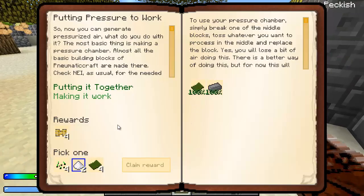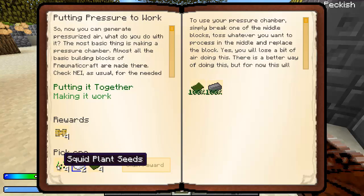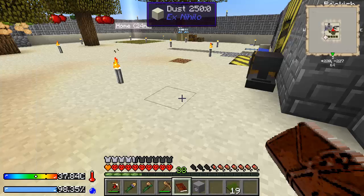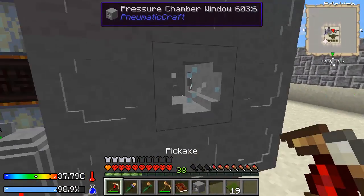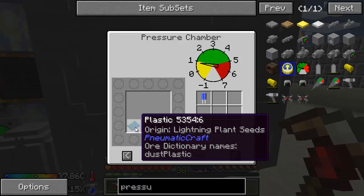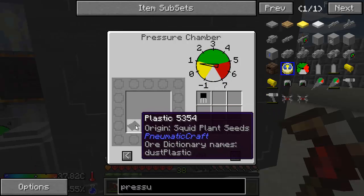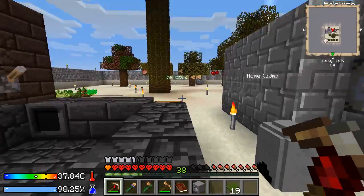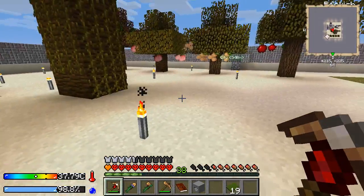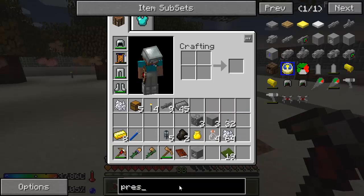So now we can go ahead and complete this reward. We have a choice: we get the servos, that's good, but we also get a choice of squid plant seeds, machine upgrade speed, or plastic. Plastic is silly because we can just make more really easily. Squid plants are important because their plastic is used in certain things. Blue is used in capacitors, black is used in transistors, and we need both of those. The only way to get a squid outside of that would be to build a big tank of water and hope one spawned in there.